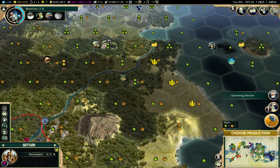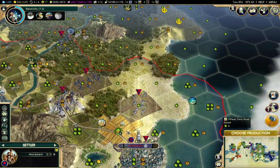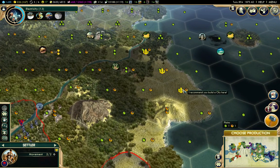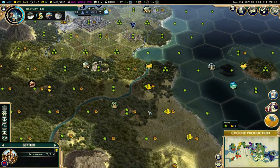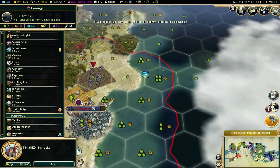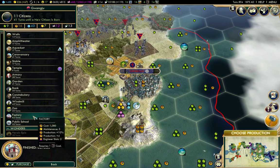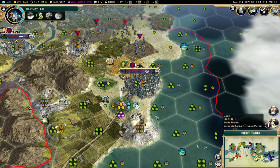There's my settler — and what do you know, it's making suggestions exactly where I would put my city. Now, one two three one two three — this gives us a perfect spacing here but I don't have the river. If I put it here I'm closer to the river, but if I put it here I'm on the river, and that's what I'm going to do. One more turn I should have that, and we've made a barracks here.